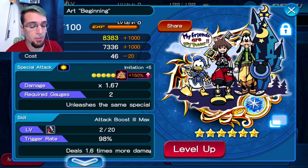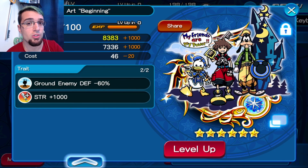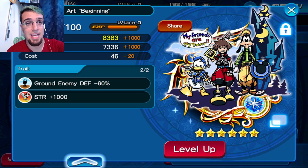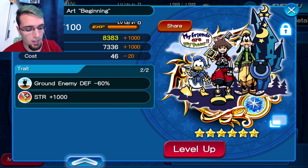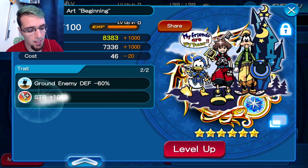Whichever one of your key arts is guilted, that's what you want to use. As you guys can see, the setup is the same for every single one: a buffer, copy, the buffer, your Kairi here. And then the medal you want to copy — obviously Zaldin B. If you guys don't have Zaldin B guilted, you can put Zaldin B there just to use him on your key art. My Beginnings has 1,000 strength. Ground enemy defense does nothing for your score. General defense down is the least amount of score bonus you can get, if it even gives any score bonus.